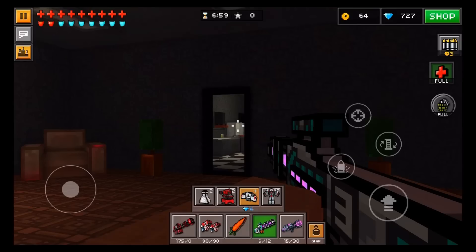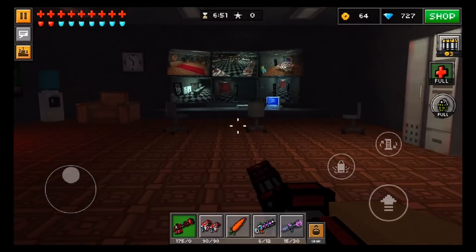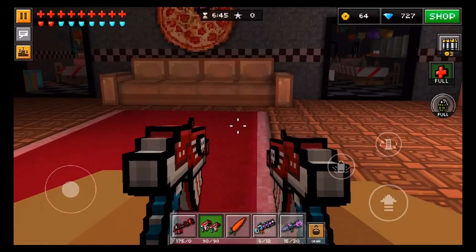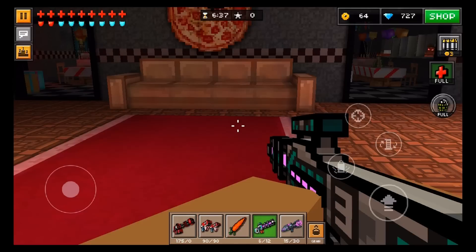A very helpful weapon that you should probably have is something with a very high capacity, like the Automatic Peacemaker UP2. This is definitely helpful, but you don't have to have this specifically. You can have something like the Dual Machine Guns or just something that has a relatively high capacity. You don't want to use this with something like a Prototype UP2, which has only a 6 capacity — you want to change that to a higher number.